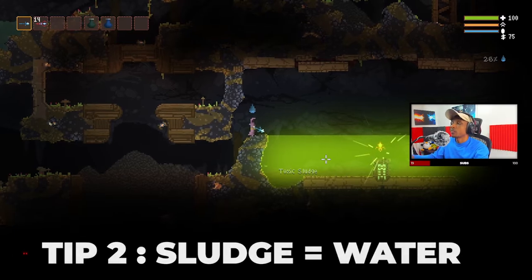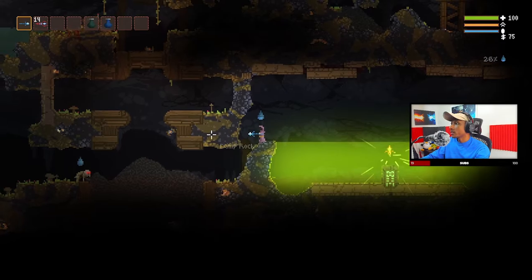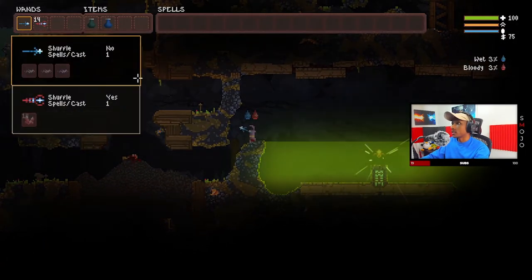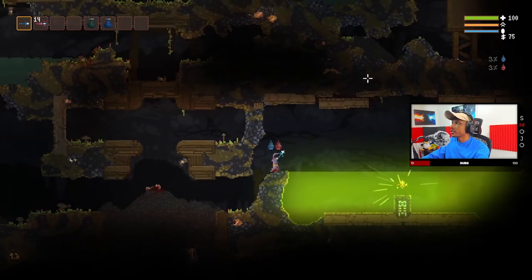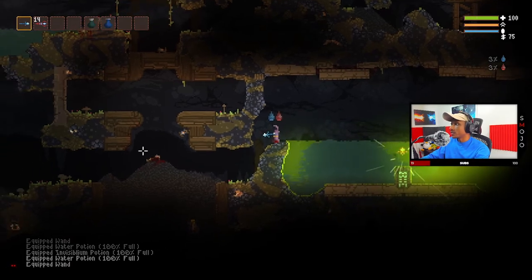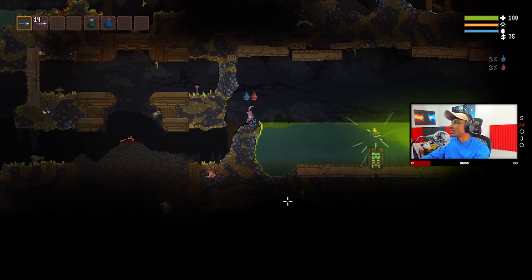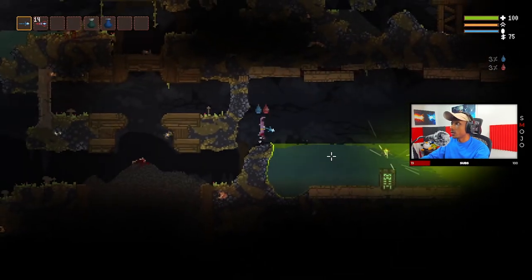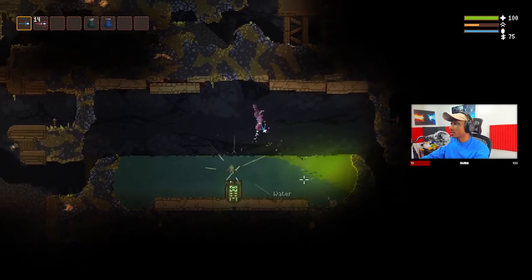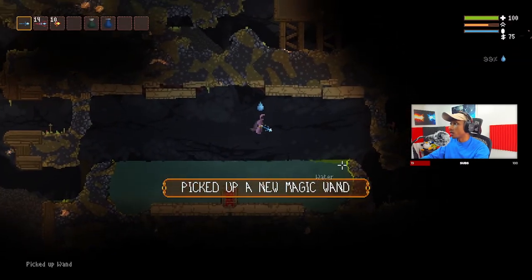Now if you're in a situation where there's a bunch of toxic sludge and you don't want to step in it because it'll deal damage, but there's a wand right there that you really want — a really good trick is to pour water into the toxic sludge. If you have a water potion like this, you can pour it in and it'll turn the toxic sludge into water. If you get stuck, you don't have to keep pouring water — you can use your wand and stir it up just like this, giving it a little helping hand to turn it all into water. That way it's not toxic anymore, and you can get your new wand and go about your day.